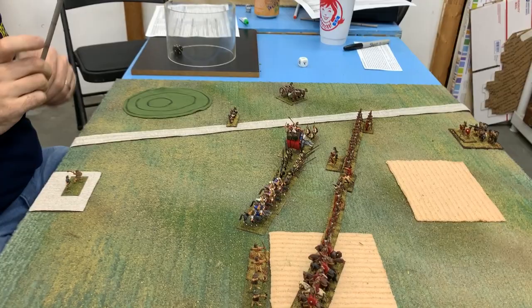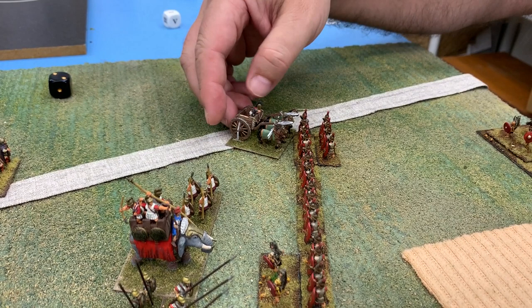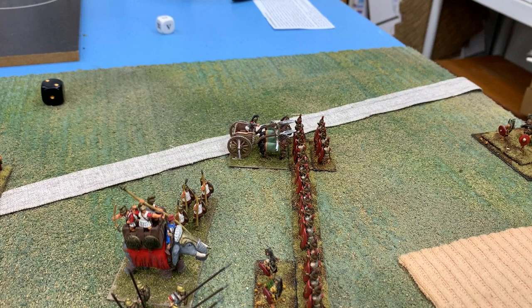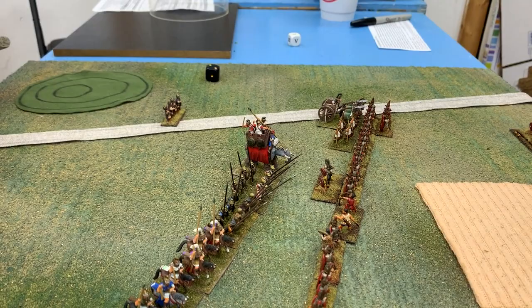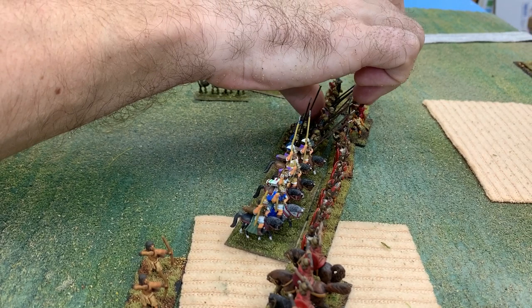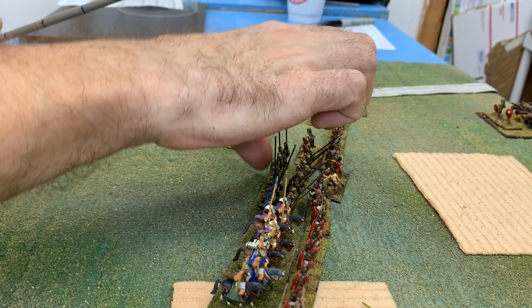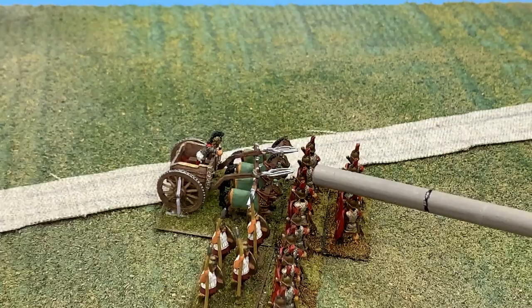On this turn John has four orders. He leads off with his chariot — as expected, it costs him two order points — and he's going to hit the Roman extreme right wing. He sets up some infantry to support the chariot and is now down to one order. With a lot of his army still in line, he can move forward a big chunk of them to engage the main Roman center. Unfortunately the war elephant doesn't look like it will get into the fight.